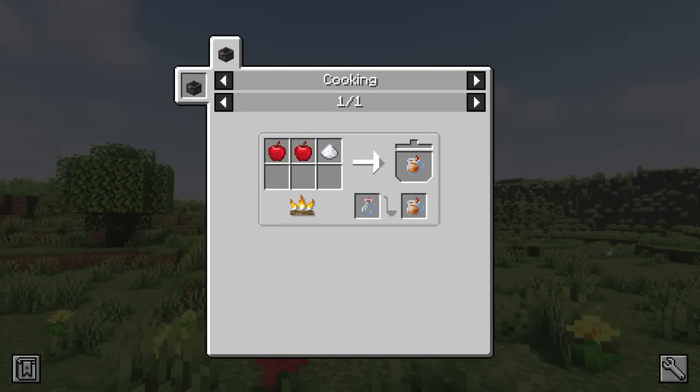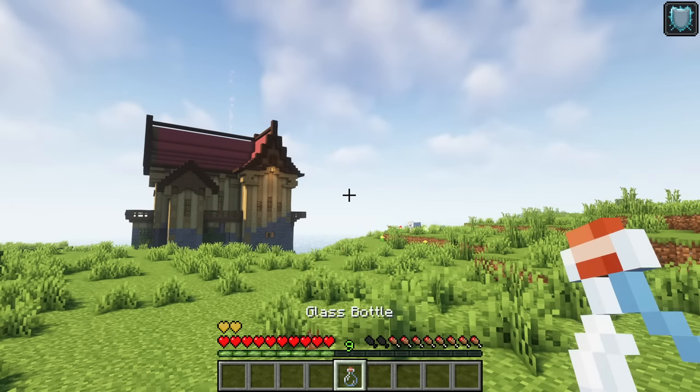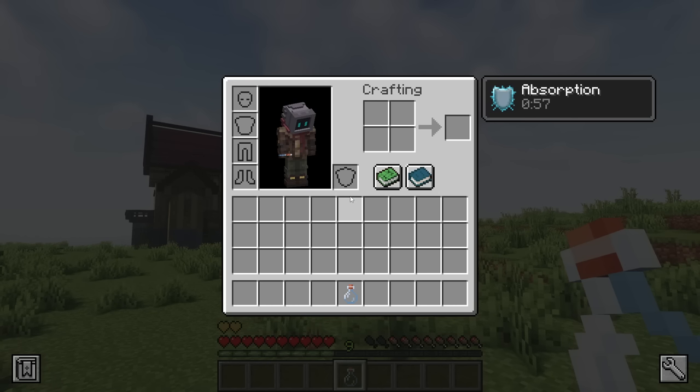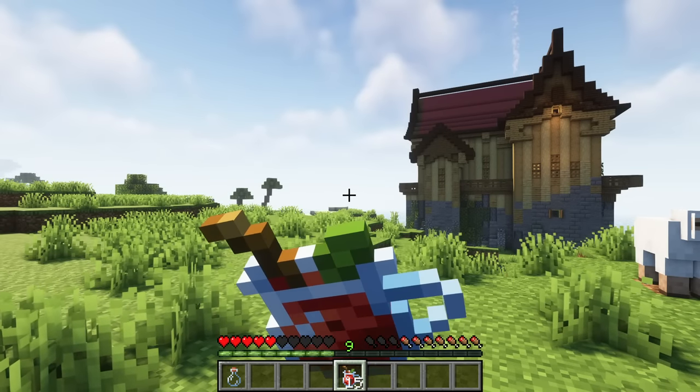Apple cider can also be created in the cooking pot using two apples and one sugar in a glass bottle. It will grant the absorption one effect for one minute when consumed. Finally, there's melon juice. This can be crafted from four melon slices, one sugar, and one glass bottle in a regular crafting grid. When consumed, it instantly restores one heart of health.